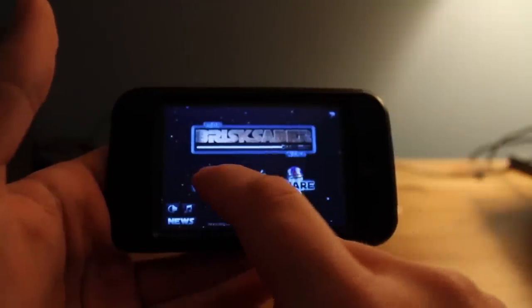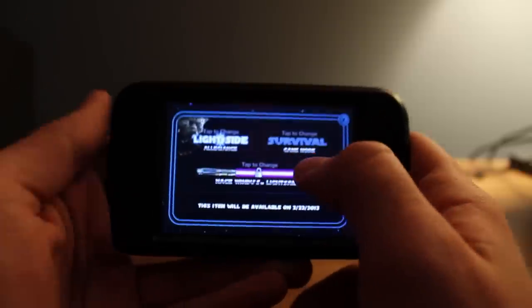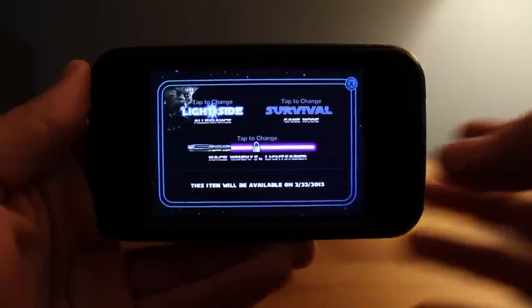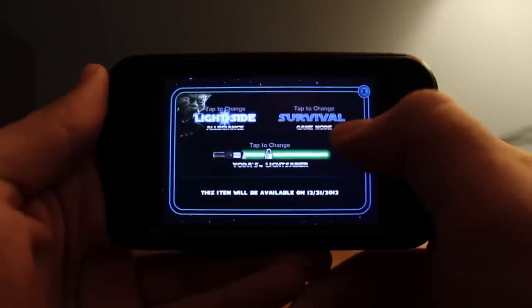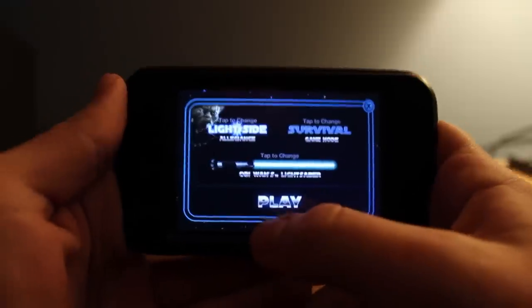And that's just some Brisk news. You can even tap to see which different lightsabers you can get. You can get Mace Windu, Anakin Skywalker, the Brisk Saver, and Yoda. But the one that's currently available is Obi-Wan Kenobi.